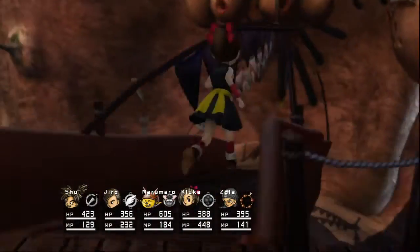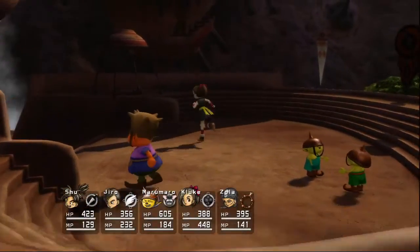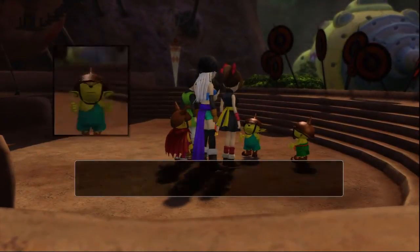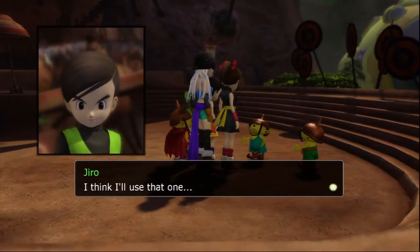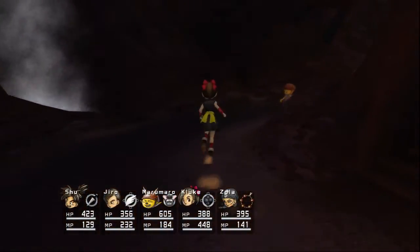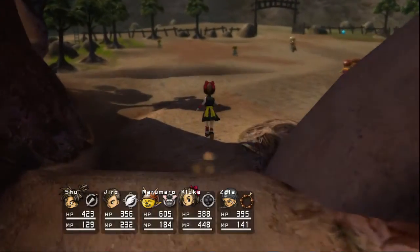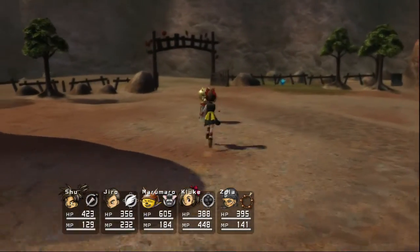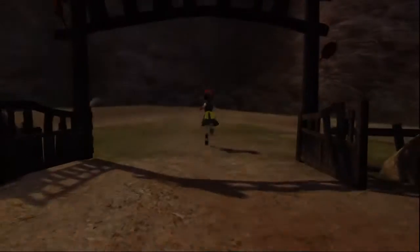I don't need a close-up of Kluke there, thanks though. Are you guys still thinking about those Magic Words? I don't think there's any barriers in here, at least not that I know of. Yeah, so let's just get out of here and find the barrier in the Undersea Cavern. And then the last one is over by Pulta Village, I do believe.